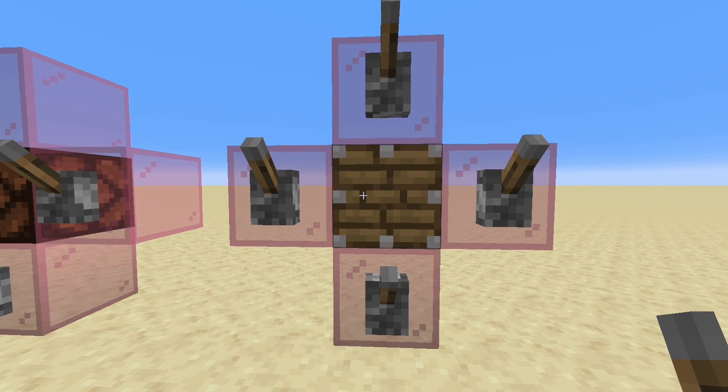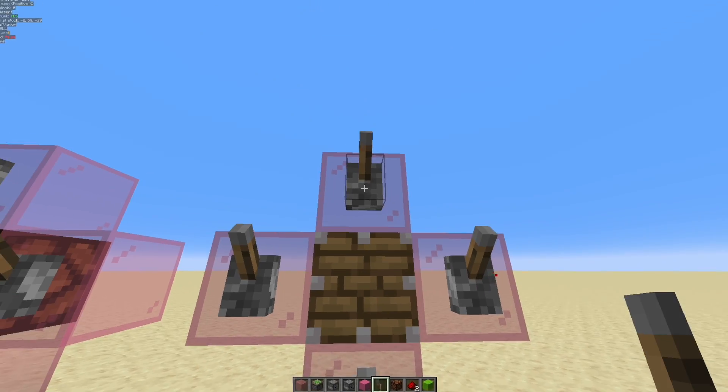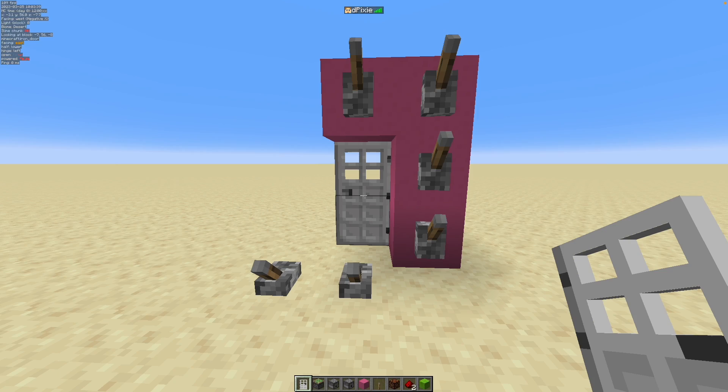Will any of these turn the piston on? Well, the answer should be no since there are glass blocks, but... Why does that happen?